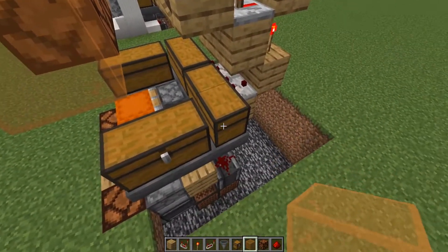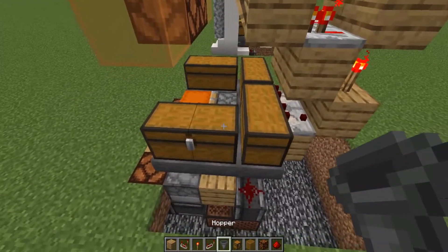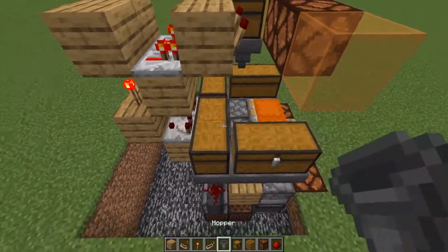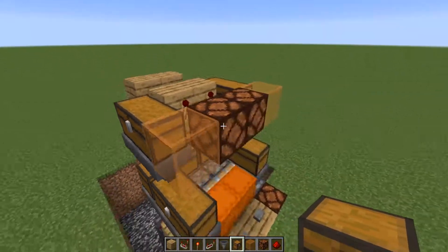When these double chests are empty, you'll know it's time to start filling up your sorting system. Now just place a couple more hoppers on these chests, fill that out with another chest, and same thing on this side with hoppers on those chests and then another double chest there. Now we can move on with one of the last steps.